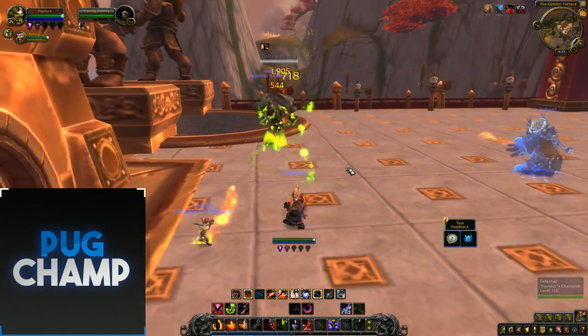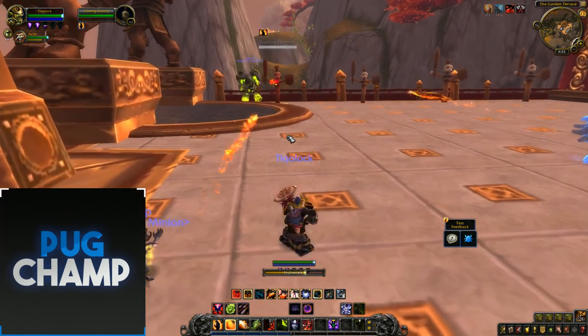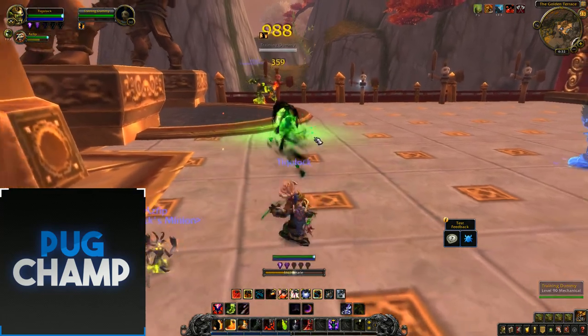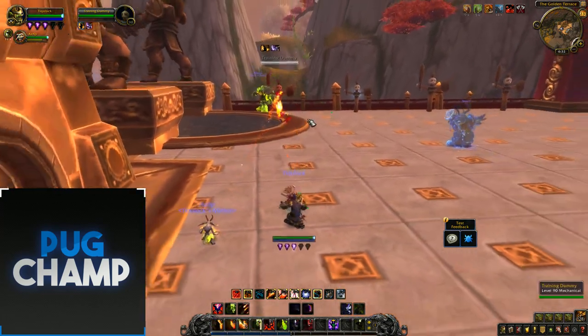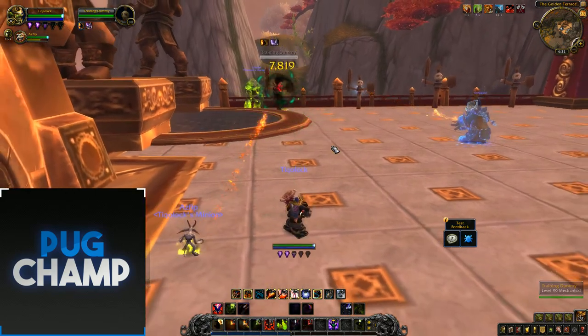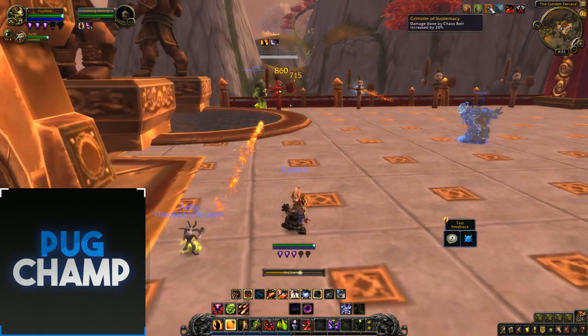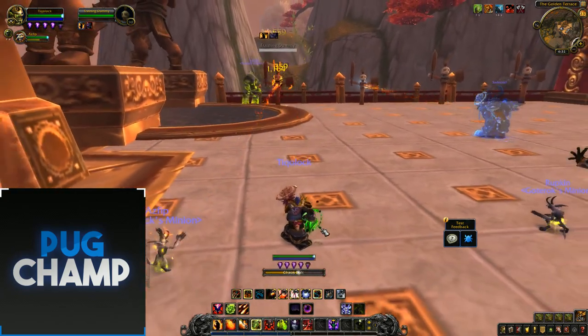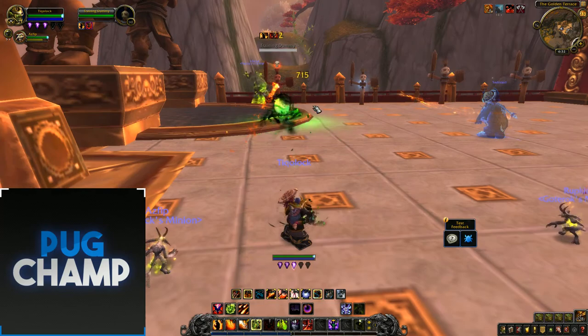I make sure I'm always using up my charges of Conflagrate when I've got them, then use my Chaos Bolt. Use Incinerate and Conflagrate, then use another Chaos Bolt while I've got Reverse Entropy up. With Grimoire of Supremacy active, my Chaos Bolt damage is increased. I'll use Chaos Bolts one after another — use a Chaos Bolt, place Havoc on the target, and Chaos Bolt again.